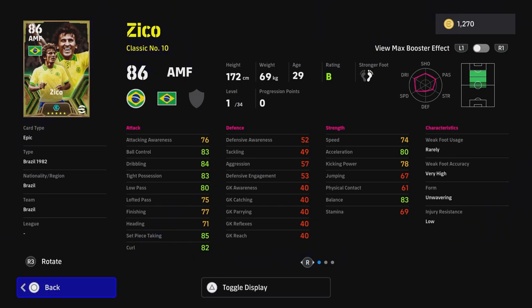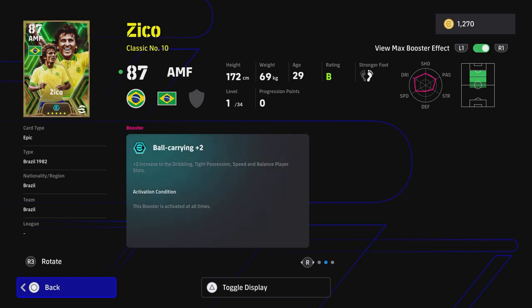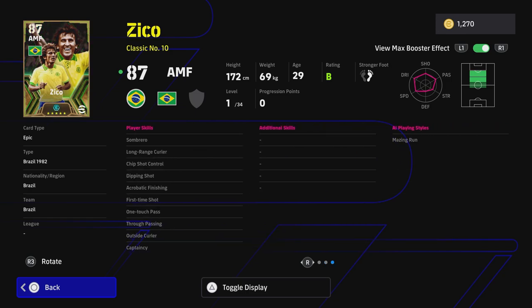Starting off with Zico - bear in mind every single player and every single stat you see here with the manager boost is going to get a plus two, and that's even before you take the max booster effect into consideration for the chosen stats that Konami have given Zico. Off the rip, Zico has 34 levels to go, and at level one with unwavering form he's got ball carrying plus two with his active max booster. He doesn't have low lofted, which I've become more and more reliant on as the game's passing has changed every couple of patches.